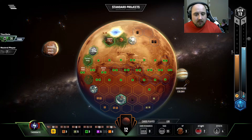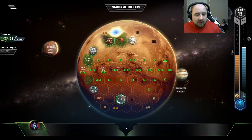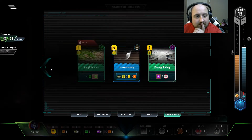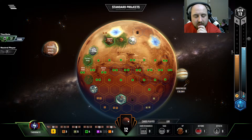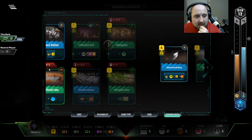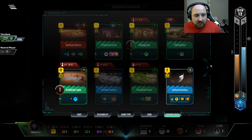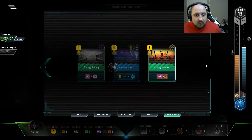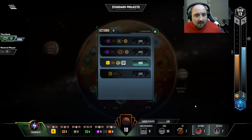We're going to get a card. Optimal aerobraking — that is so good for us. So viral enhancers into the anti-gravity. Permafrost extraction — let's get some of those cards. Pretty meh, but not too bad. Space station, optimal aerobraking is ready to go. Artificial lake is ready to go. Building industries — we can build industries, it's fine.